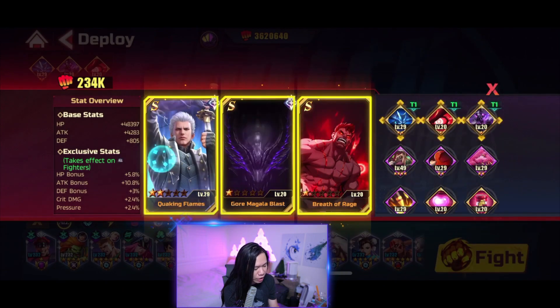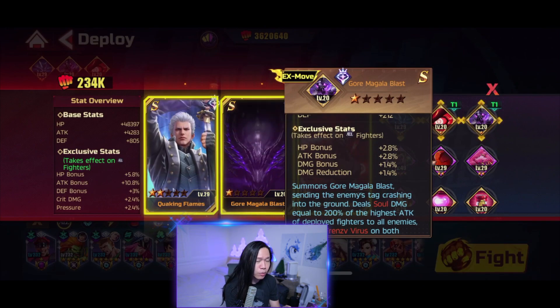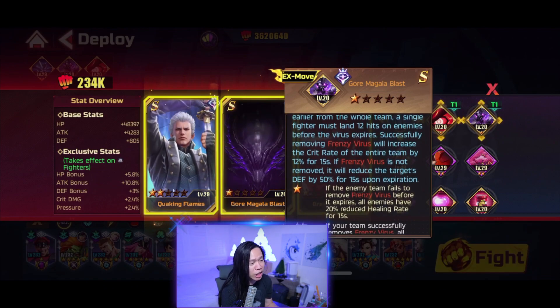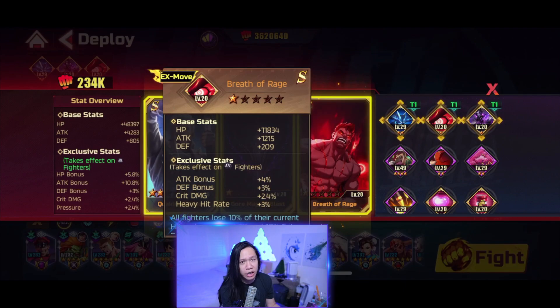The reason I use Quicken Flames, Gormagala Blast, and Breath of Rage is because they give you great base stats — attack bonus and damage bonus that no other EX moves really give. The reason I use Gormagala Blast is because the boss can't get rid of their Frenzy Virus, and once they can't clear it, they get a debuff that cuts their defense by 50% — a massive reduction. You also get a crit buff for removing the Frenzy Virus. So it's two buffs: they get a debuff, you get a buff. Then once that happens, you blast Breath of Rage and go ham.